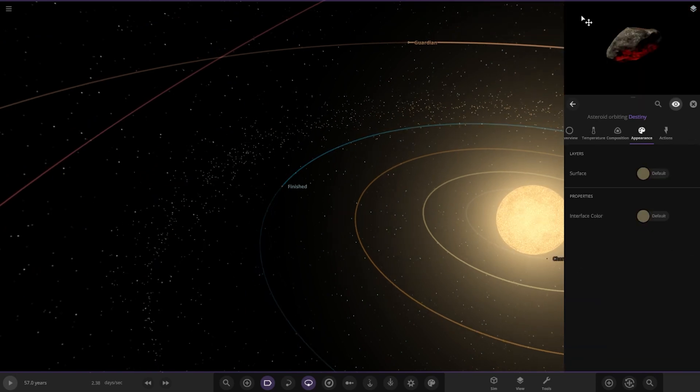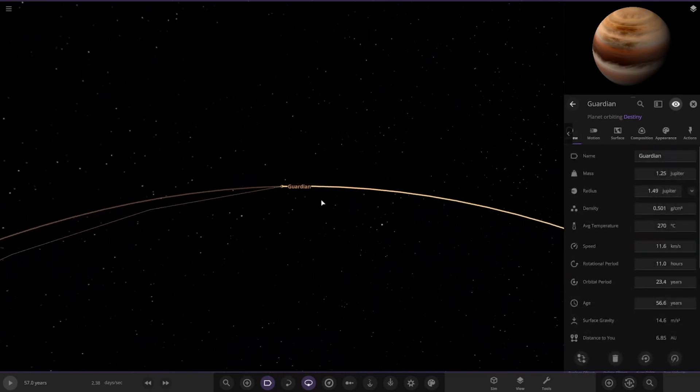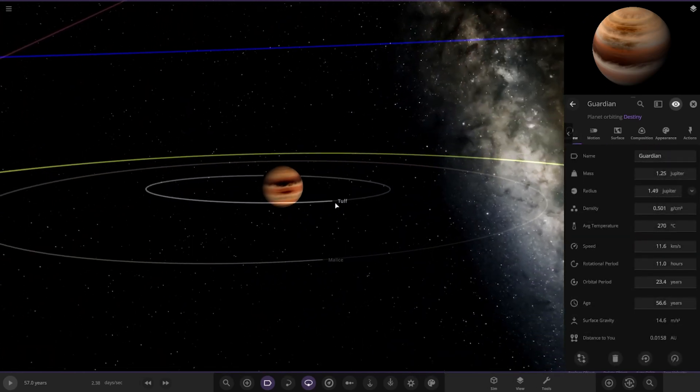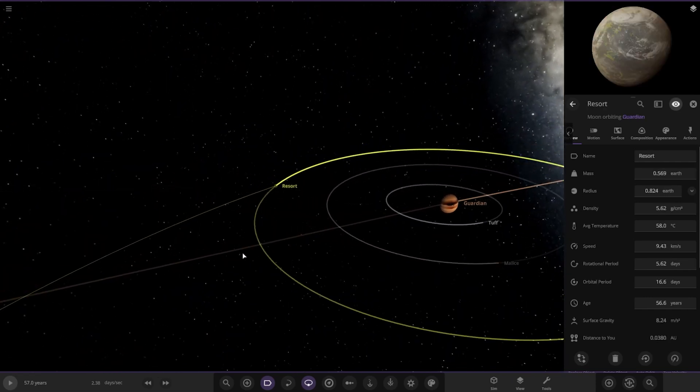You've got the asteroid belt — even the asteroids are glowing hot now. Then we have Guardian out here — that's the gas giant. That hasn't changed; it seems to be far enough away from the blast radius of the star's intense heat.